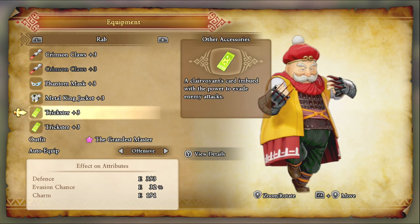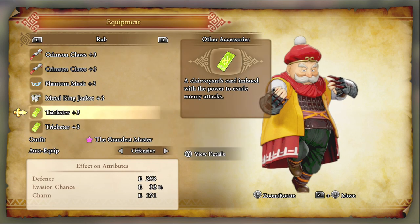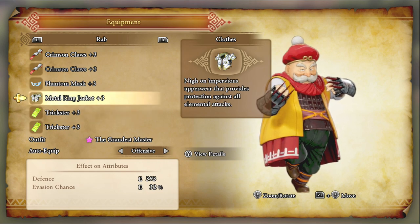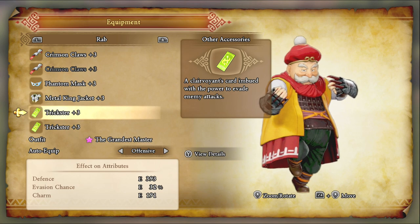For Rab, I decided to go with an all-evasion setup. I could switch out the tricksters for a Cathalcon Ring and Elfin Charm combo, but I don't need everybody to have status resistance. As long as I have most of the characters, or at least half of them, with it — in my opinion, that's good enough.